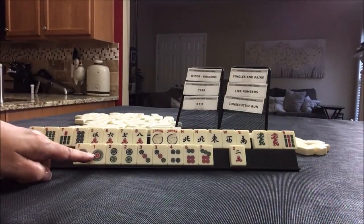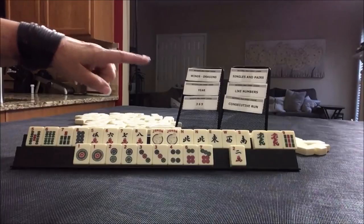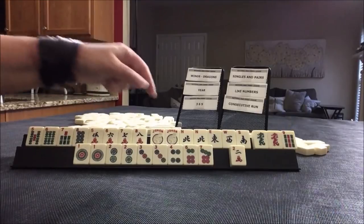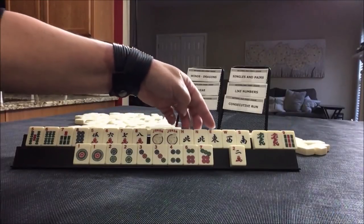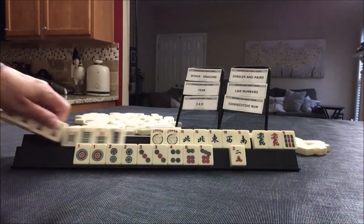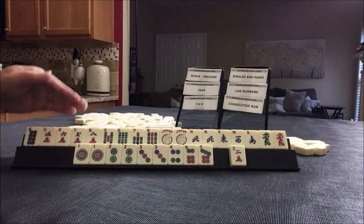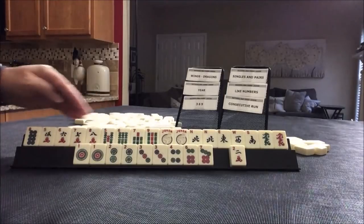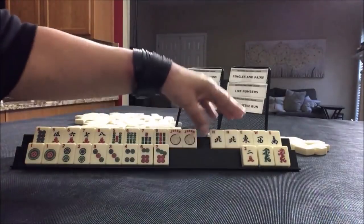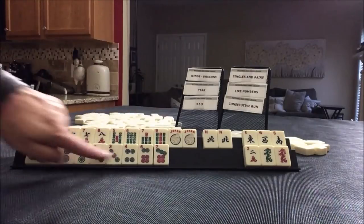We're forcing hands — singles and pairs. We could do consecutive run with eight tiles. Winds and dragons — we only have five. So I think I would keep the nine because it is in the range of five through nine. I think I would play consecutive run and a pair hand.